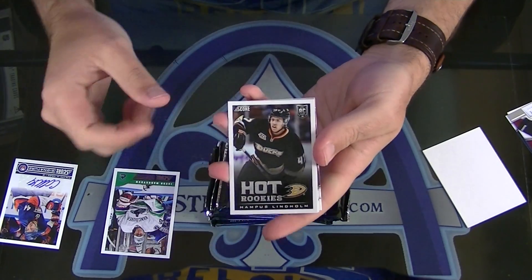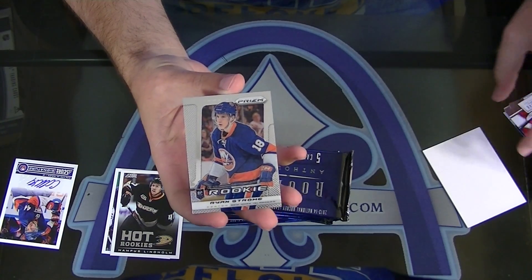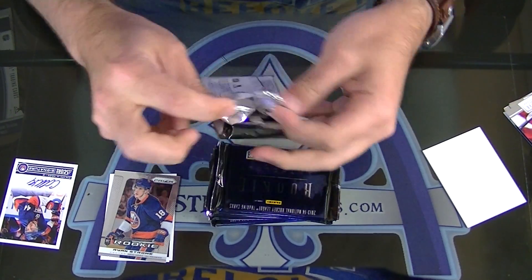Rampus Lindholm. What's up Black3000? Ryan Strom, Prism Rookie. Come on Dominion — we've only hit the one Dominion jersey so far, right?